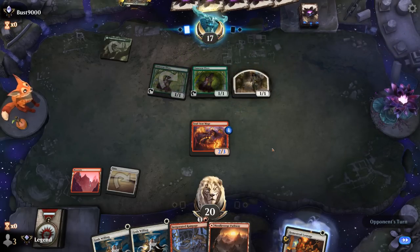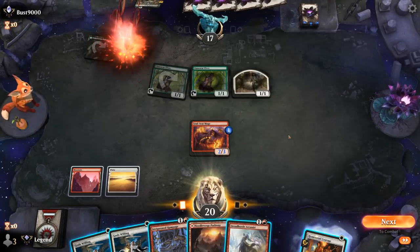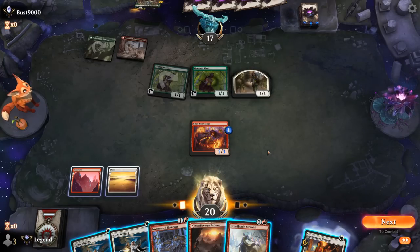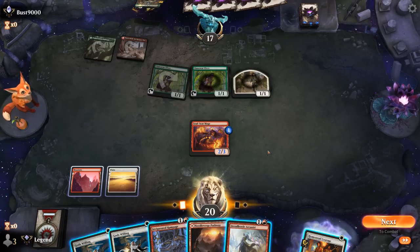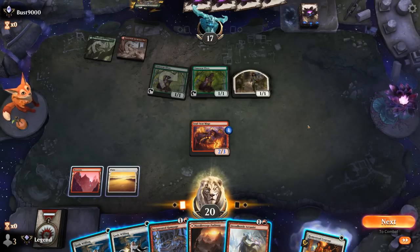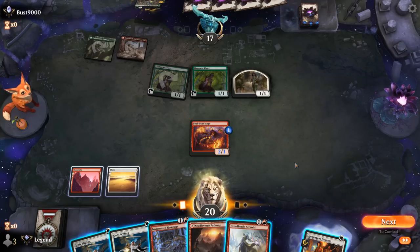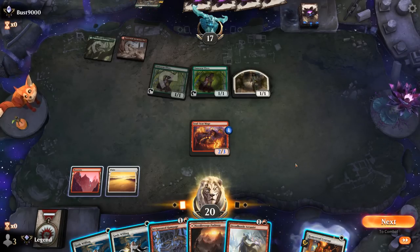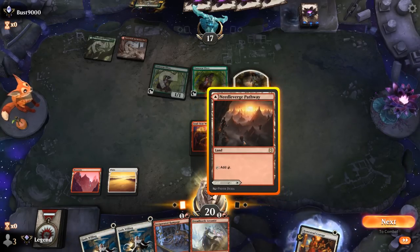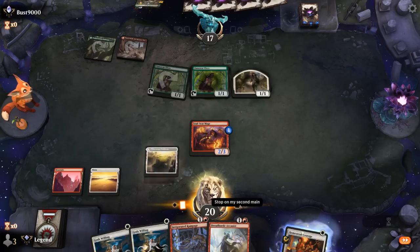Opponent is Red-Green — double Elf, Lovestruck Beast. Arcanist is an exciting draw. Next turn they're going to play the Lovestruck to try and block — we can Rampage plus God's Willing to get past it. Do we want to do anything besides play Arcanist and pass with God's Willing in case they play Lovestruck and try to fight? That seems like the better idea, so we'll play Arcanist and attack.